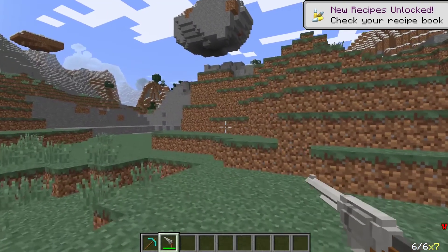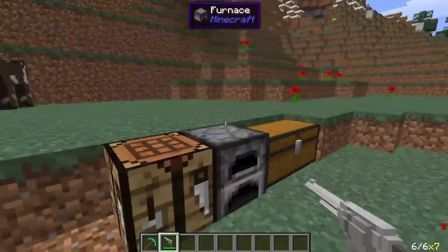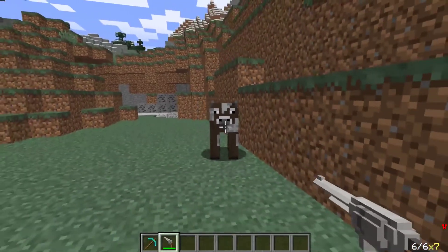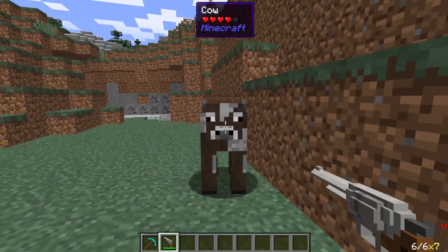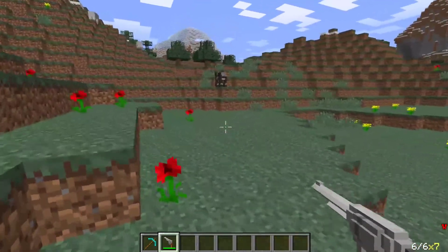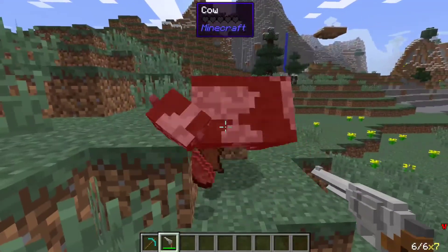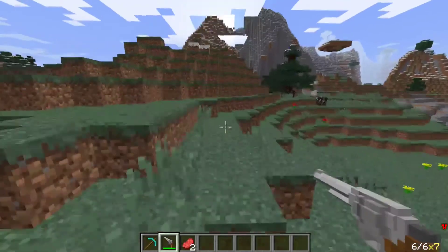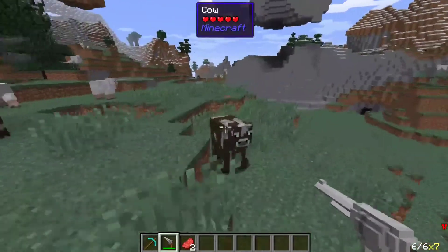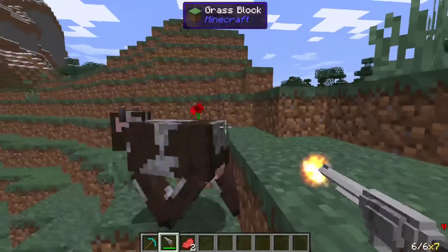Now if I press left-click it will automatically reload, and I have bullets in my gun. Let's test it out — hey buddy, do you feel like dying? As you can see it has four hearts. This does more than four hearts of damage. Using the health display mod you can actually see how much damage these things do — it does about four and a half hearts of damage.